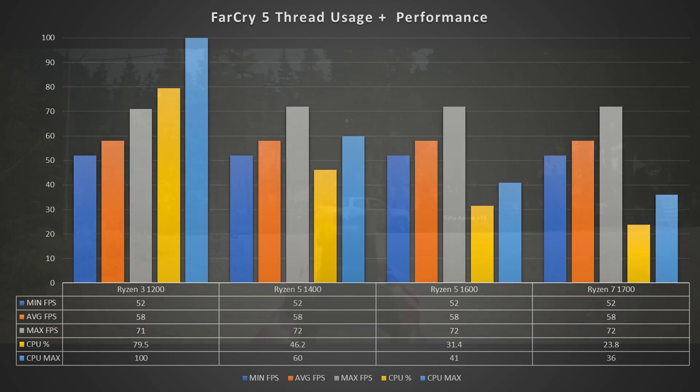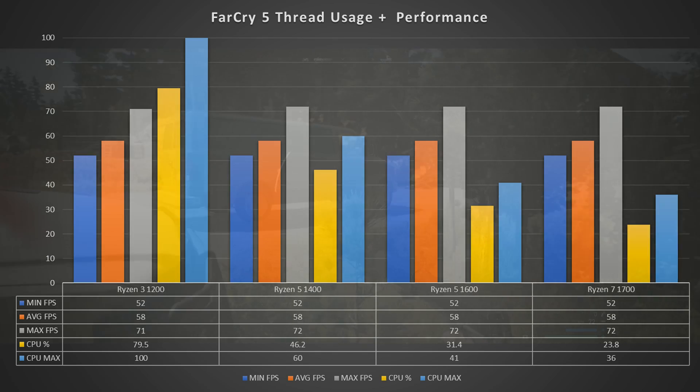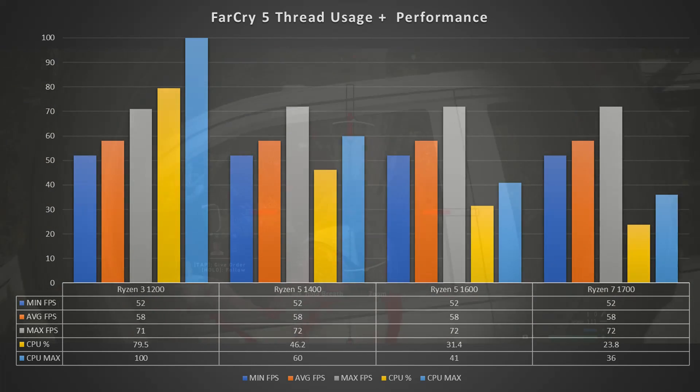Around 80% use on average on what should be a $200 graphics card shows that at the low to mid-range, a quad-core CPU will suffice — just. But if you go for a GPU that's slightly more potent or you're aiming for higher refresh rates, then a four-thread CPU maybe is going to start to hold you back or force you into overclocking to eke out that extra headroom in the future.